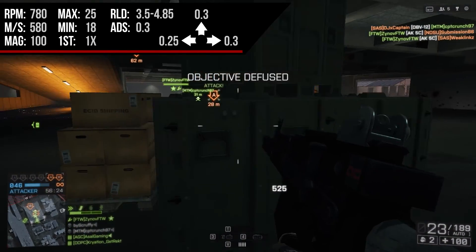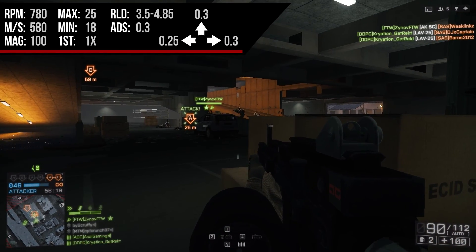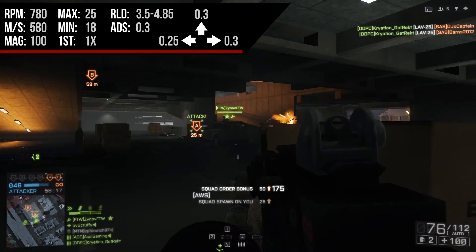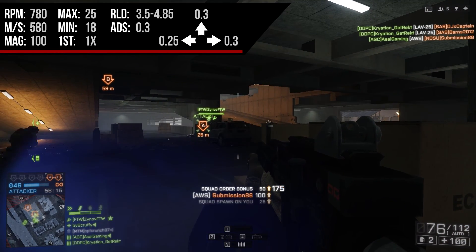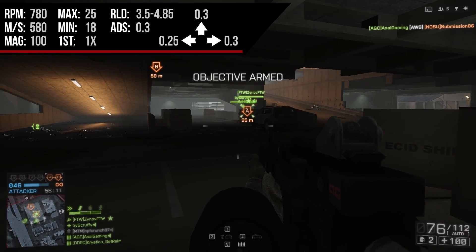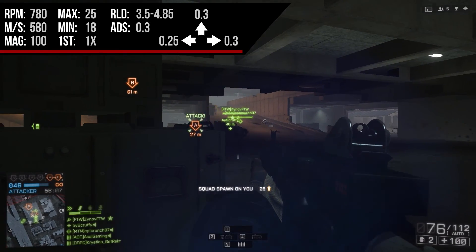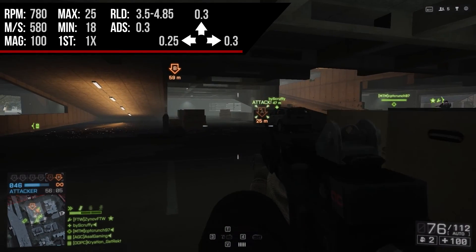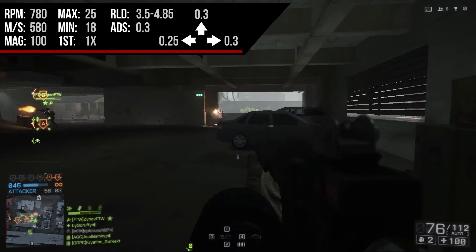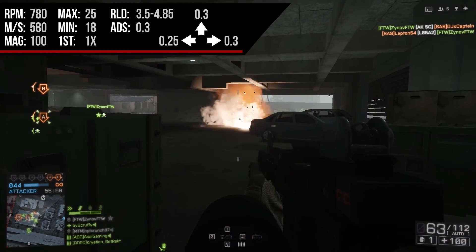The first shot recoil on this weapon is also very low, coming in at a 1x multiplier. What this means is that when you burst fire, that first shot recoil multiplier won't really come into play because it's only a 1x multiplier, which won't actually change your shot. Burst firing is very easy over range because your shots won't be increased every time you press the trigger again.